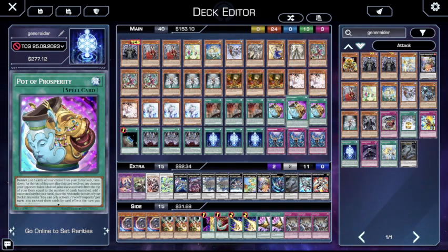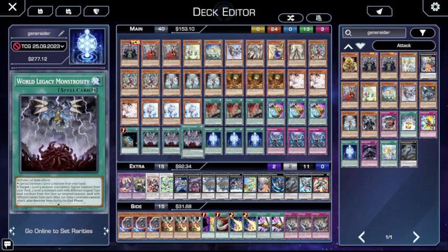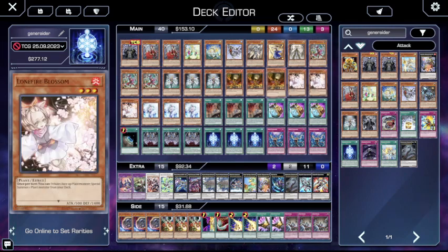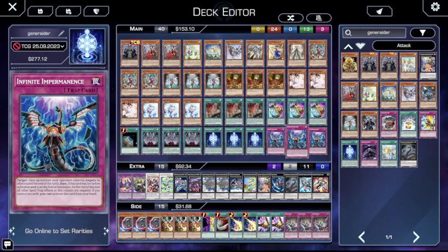Three copies of Pot of Prosperity — glad this card isn't a gajillion dollars anymore. Terraforming. Three copies of World Legacy Monstrosity — being able to bring out two from the deck is insane, especially because the rank nine pool is incredible. Three copies of Boss Stage, nothing too crazy there. And three copies of Imperm. It's a pretty clean list, mostly three-ofs. The top end looks a little different, but once you get to Fenrir it's pretty standard — or at the very least, it's a clean list.